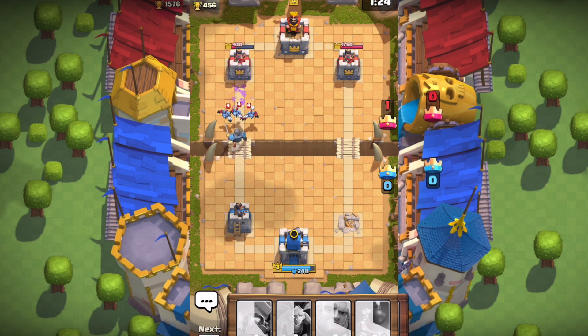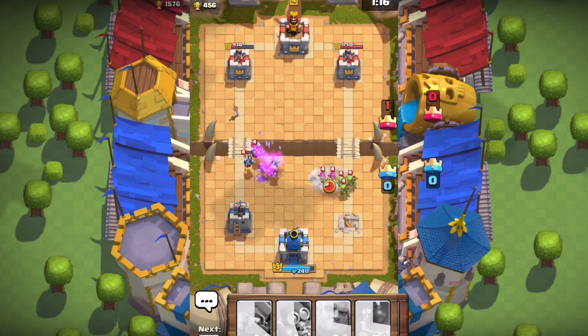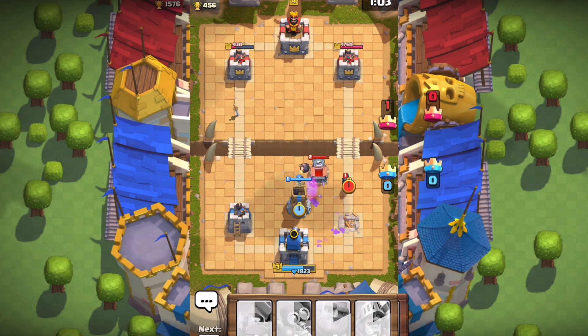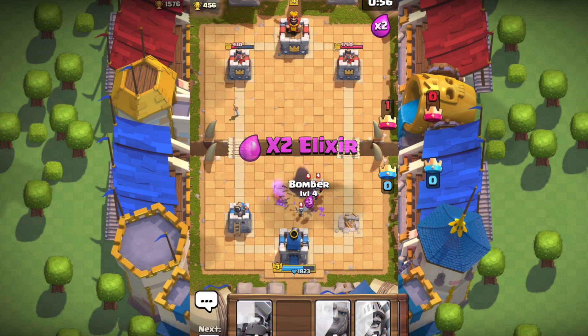I'm sending in Skeletons to help that Prince out. The Prince is dead, but a lot of damage has been done to the left tower. The Minions are attacking the Knight and it didn't work out so well for him. I'm attacking with level one Minions against level four. The Goblins are going in with their spears doing so much damage, getting really close to taking out the main tower. I'm sending in another Bomb Tower.